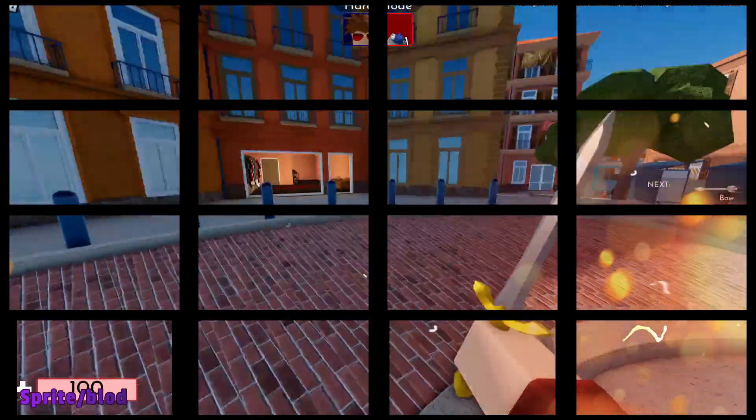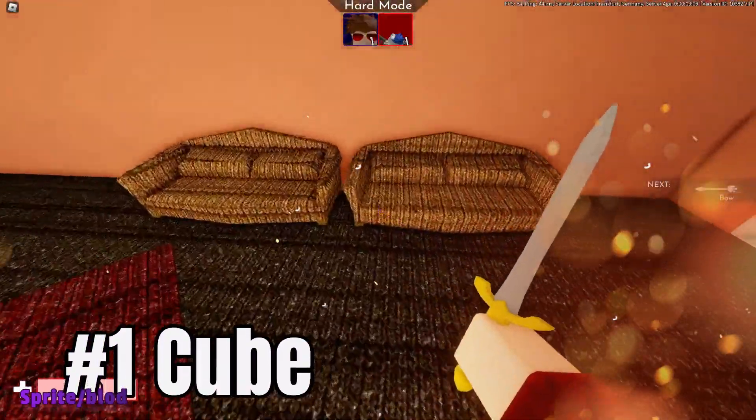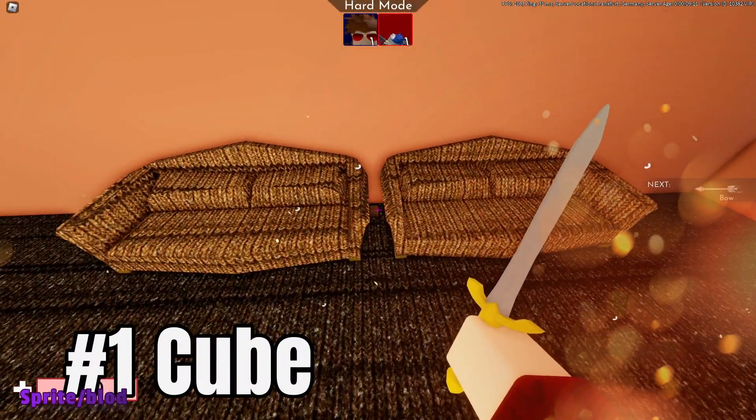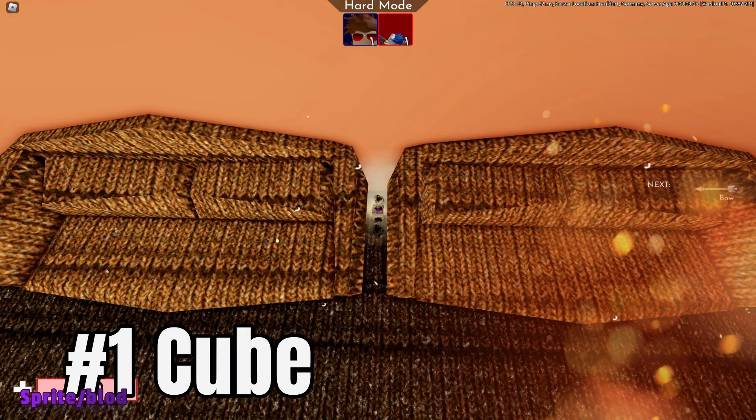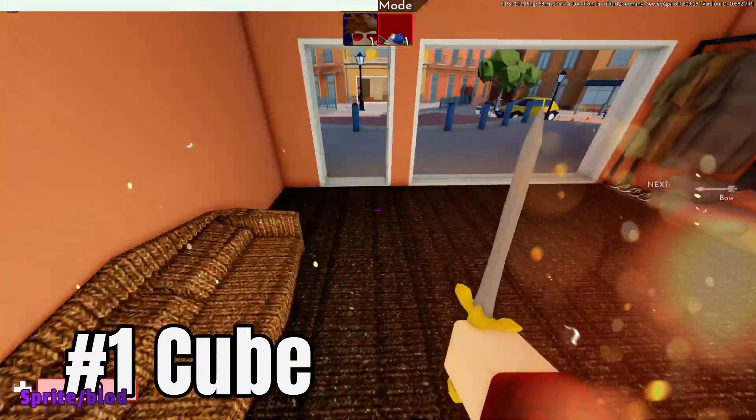So first thing is you have to deploy your knife and you have to look for some sofas. So as you can see where it is — someone's been here already. I'm not gonna say who but you probably can guess who's been here.